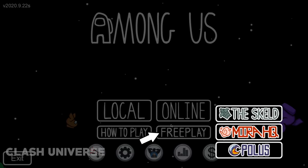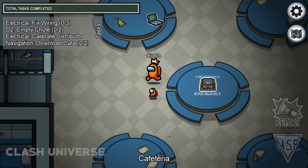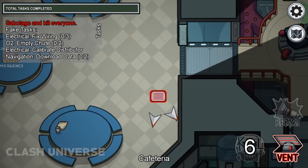The free play mode is a great way to practice, where you can roam around the entire map. Also, you can go near this laptop and select to be an imposter to practice venting and sabotages too.